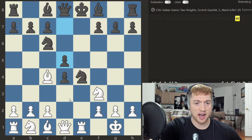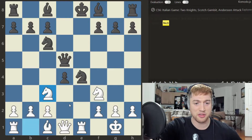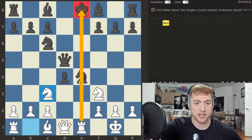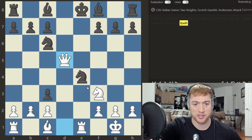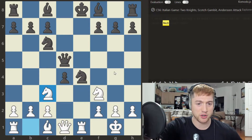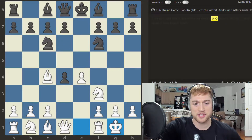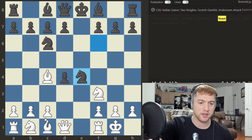After d5 it gets pretty interesting: Knight takes d5, Queen takes d5, Knight c3 with a double attack and a double pin from the queen and the rook. So Knight takes Knight is illegal — Rook takes king — and Pawn takes Knight would result in Queen takes Queen. It's a tried-and-true system, and experienced players know how to react to this.